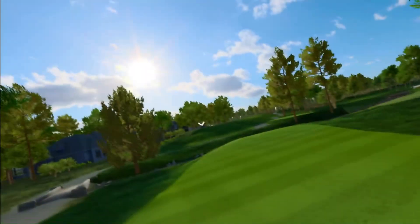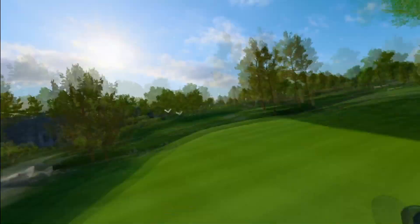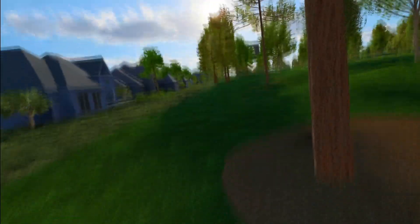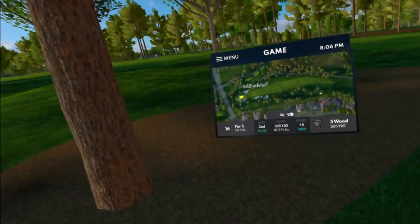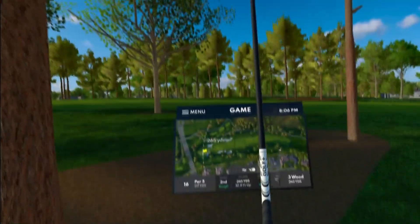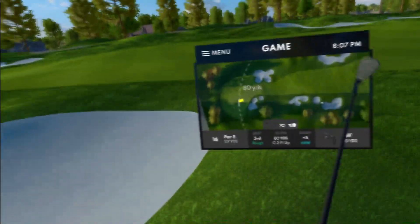16th hole, par 5, 517 yards — wind to help us here. I pull it right into the trees with a little draw on top. Not a good look — 265 yards out. I have literally one alley for the only shot I can feasibly do from here, but I'm still going to end up in the rough. Not curling enough to get back in the fairway, but at least we're not in the bunker.